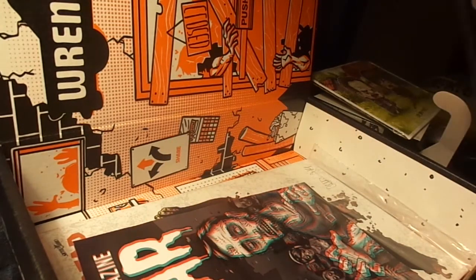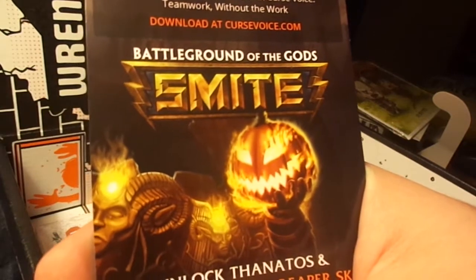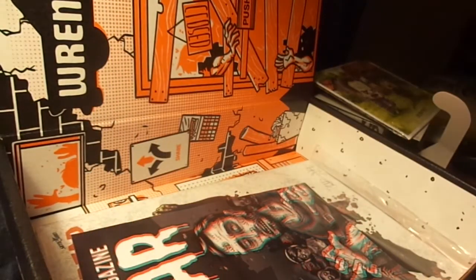There's a Curse card — Curse is fast and free voice communication for gamers. And it includes an exclusive Jack the Ripper skin for the game Smite. I can't show the full card because it has a promo code on it.